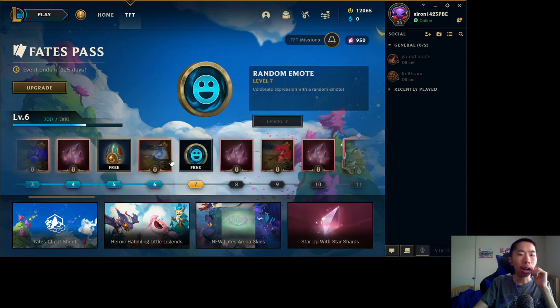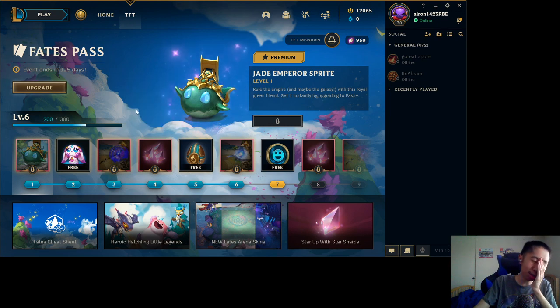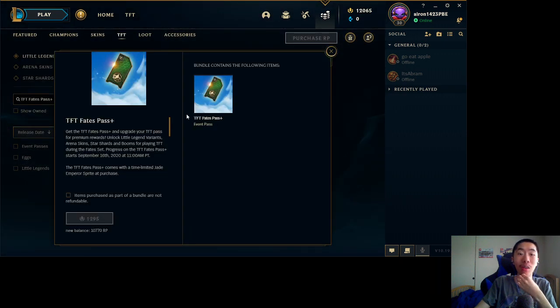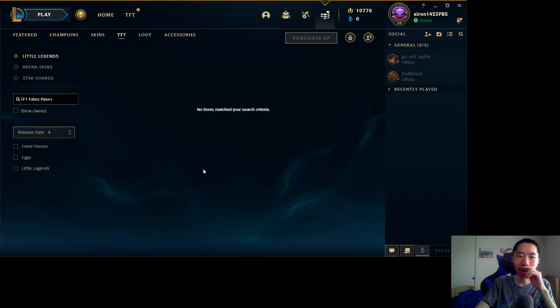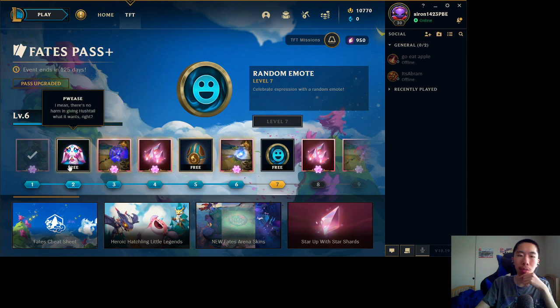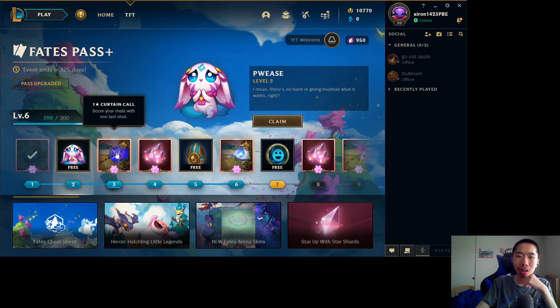They had the Jade Emperor Sprite accidentally showing in the shop — pretty sure they didn't mean to do that. You can get the Fates Pass to unlock all the premium stuff. It is the same price as the Galaxies Pass: 1295 RP.